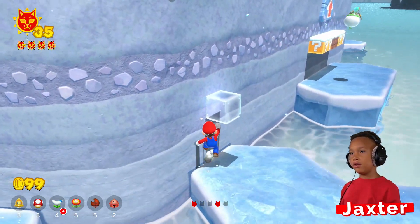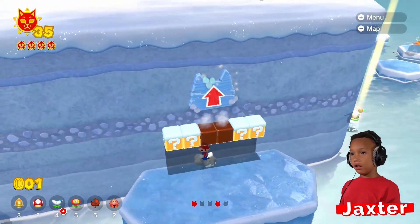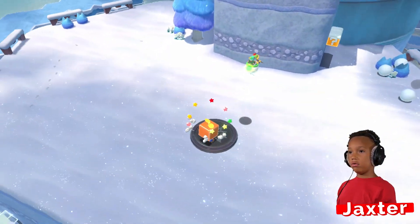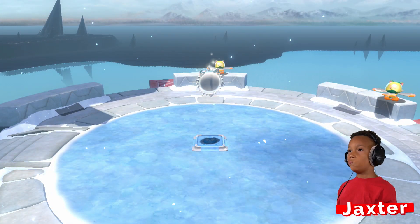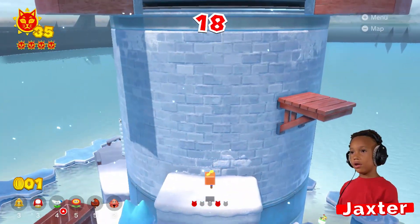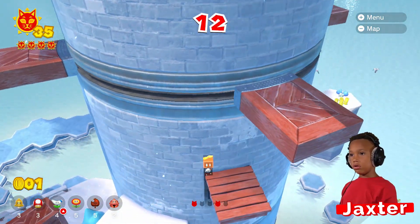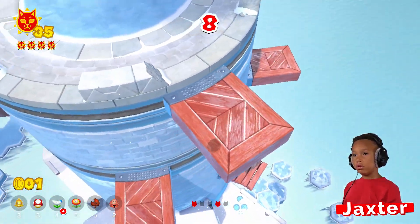We need three more badges. Get this floaty thing. I'm gonna use it to get a giant view. We're looking for cat badges — so they could be everywhere. There could be some down here. We gotta go around and back and forth. There could be one on the other side of this tower.